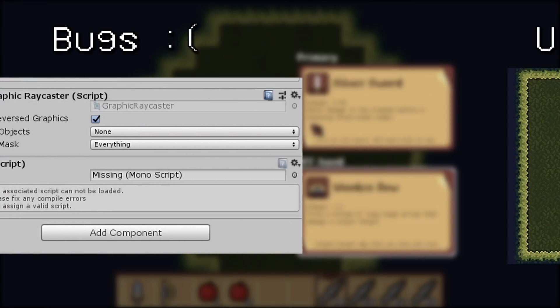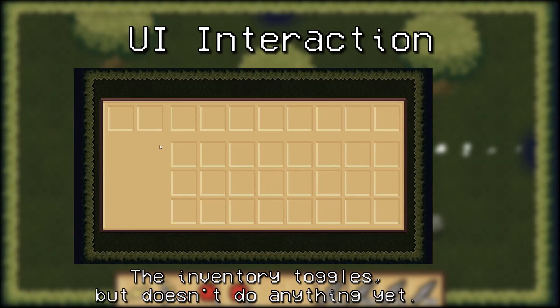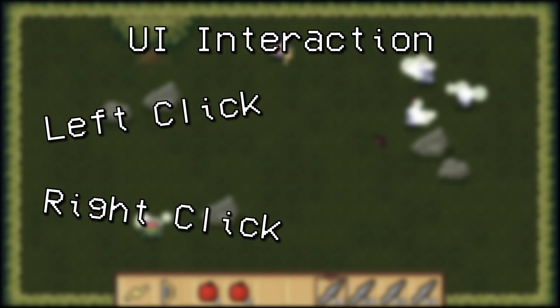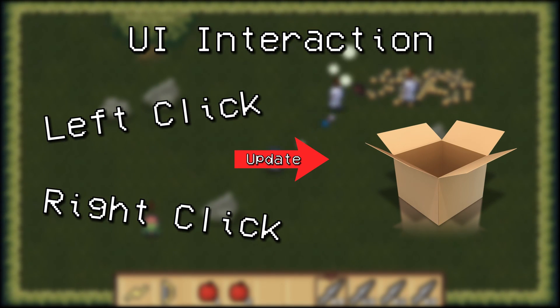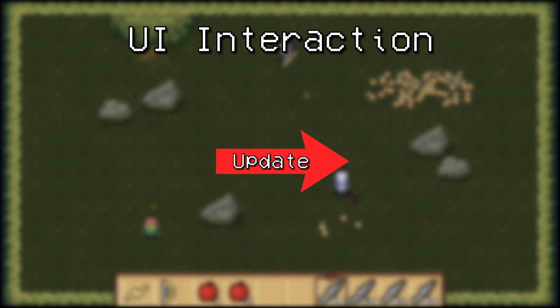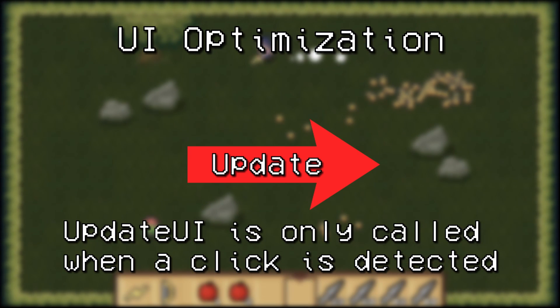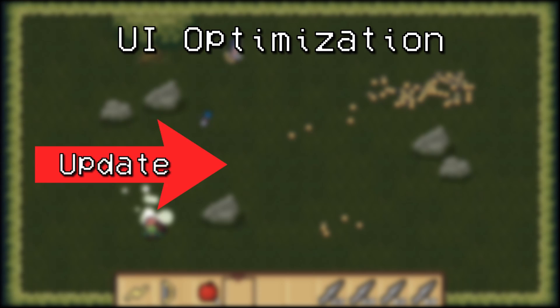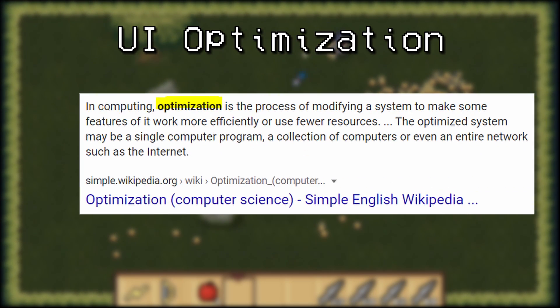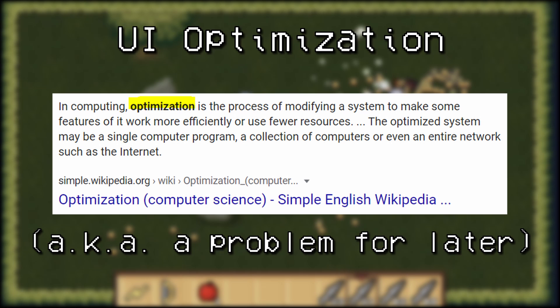Okay, with that scare out of the way, once the inventory was able to display items and toggle on and off, I developed a way to interact with the UI. Left and right clicking on a slot performs different functions on that slot's slot info object. Each time you click a slot, it updates its UI to match the new information stored in its slot info. This is a slightly more performant solution than updating the UI each frame — I'm just updating it every time it's clicked. I'm not sure how much I'm actually saving in terms of performance; I think I just did it to prove that I could. Optimization is probably something I'll look into once I actually hit performance issues, but that's a problem for later.